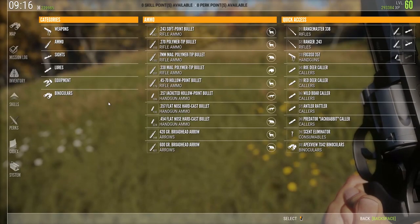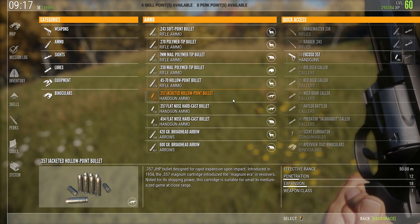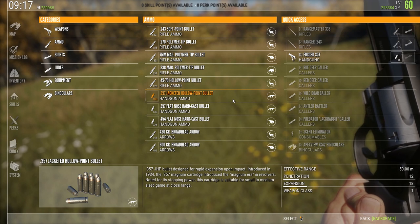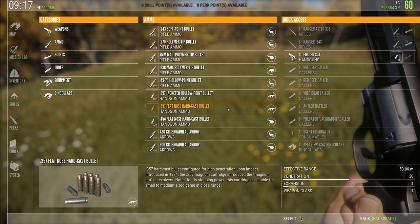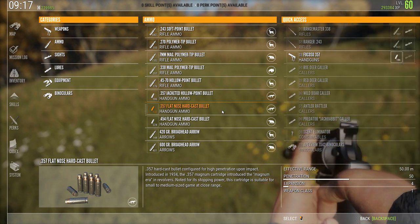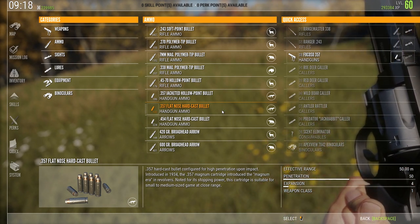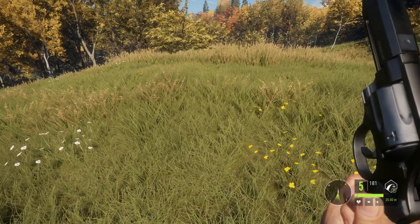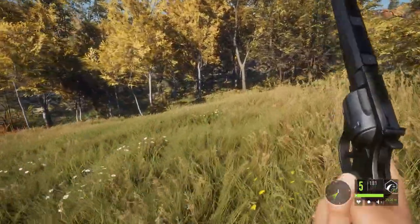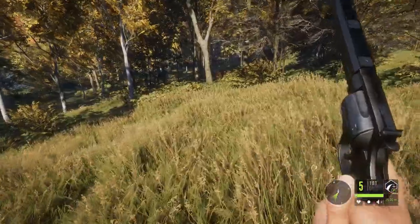If we check the bullets quickly, the jacketed hollow points are the starting ones — the first ones you get — and they have a penetration of 12 and an expansion of 18. If we look at the flat nose, they have a penetration of 50, so you have a much easier time getting all the way into the neck and spine area. Whenever you unlock the flat nose hard cast ones, you're good to go for spine and neck again, but until then use your roe deer caller and try to get as close as possible.